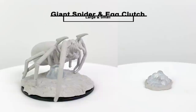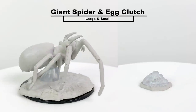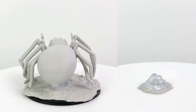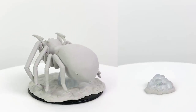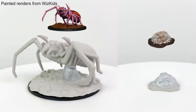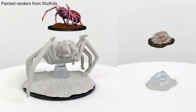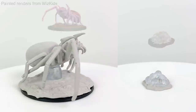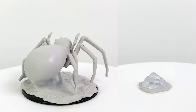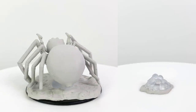The giant spider here comes on a large base, and the little translucent egg clutch does not have an included base. Little egg clutches like this are great for adding some potential story elements to your encounters, or just to tease a larger monster nearby. I can't think of any egg minis I own from any set, so I'm really quite happy to get these. The giant spider has a CR 1 stat block in the Basic Rules.